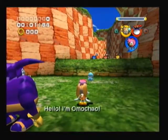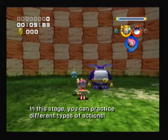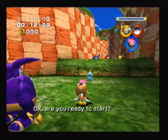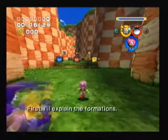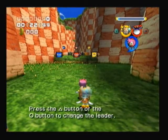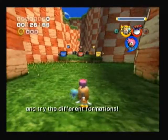Hello, I'm O-Towns! In this stage, you can practice different types of actions! Listen to me carefully and you will learn a lot! Okay, are you ready to start? First, I'll explain the formations! Each formation is different depending on who the leader is! Press the triangle button or the circle button to change the leader and try different formations!